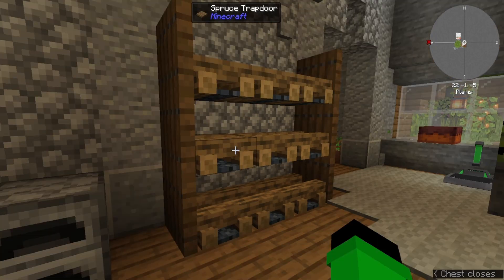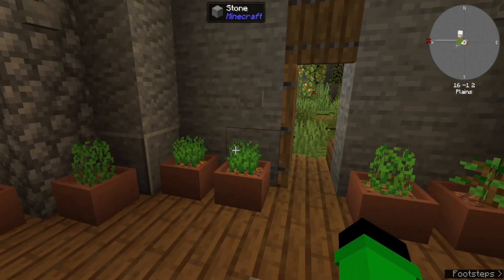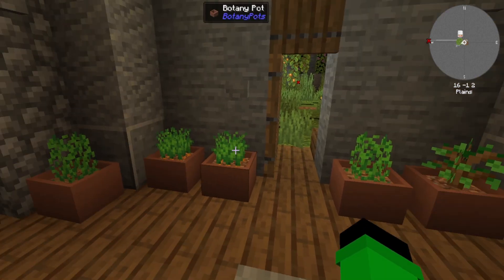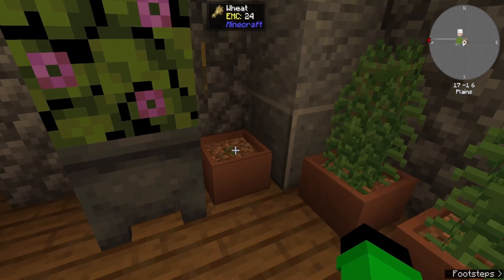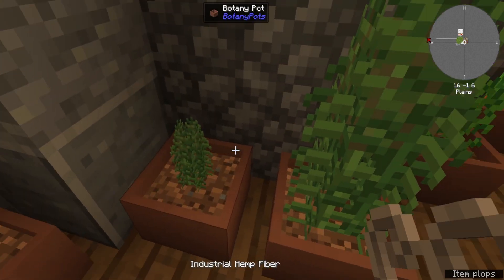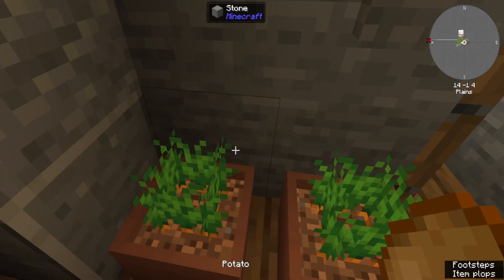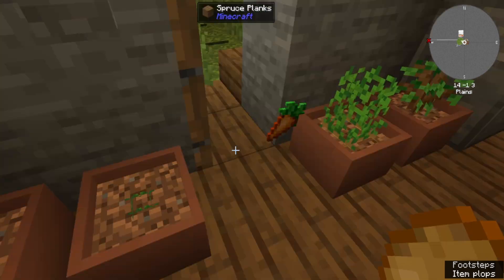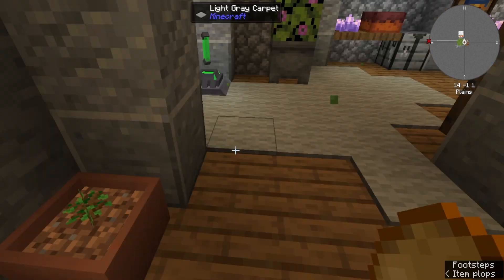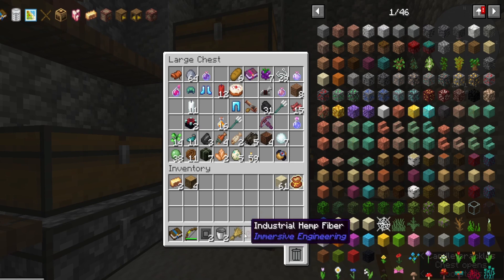Now it's time to figure out how to make soul sand. I also made quite a few more Botany Pots because I got so much clay. I'm growing wheat in this one, hemp fibers from the hemp seed in this one, potatoes in this one, carrots in these two, more potatoes, and obviously our little tree — making sure I've got plenty of resources.